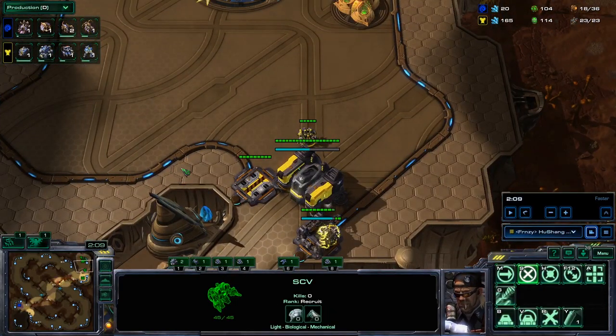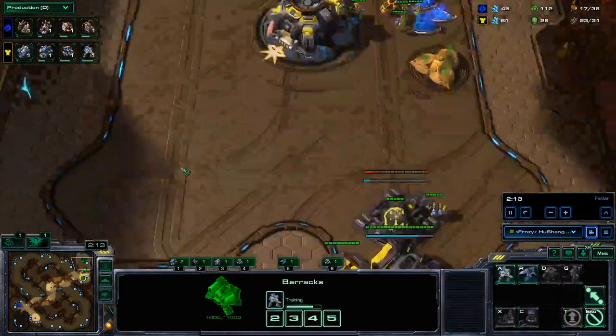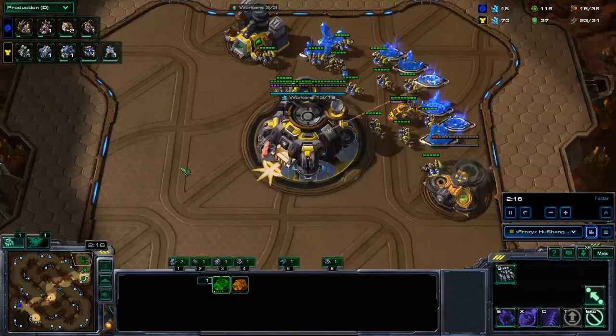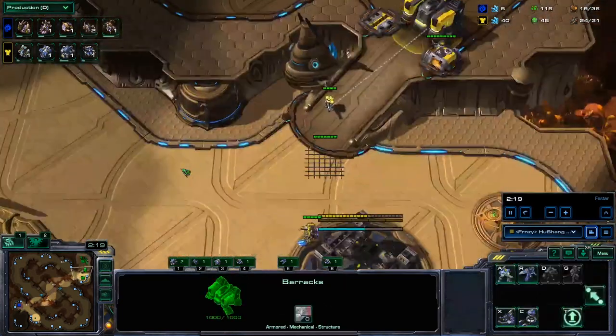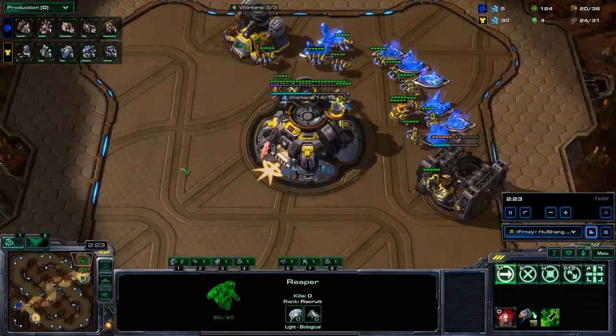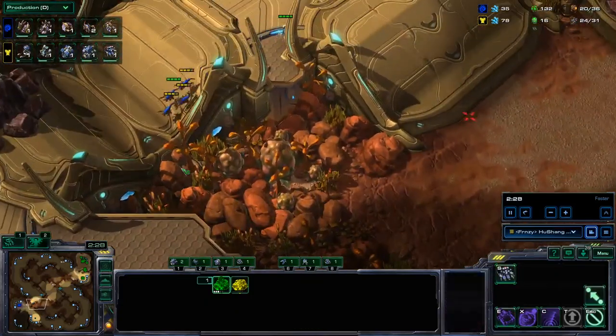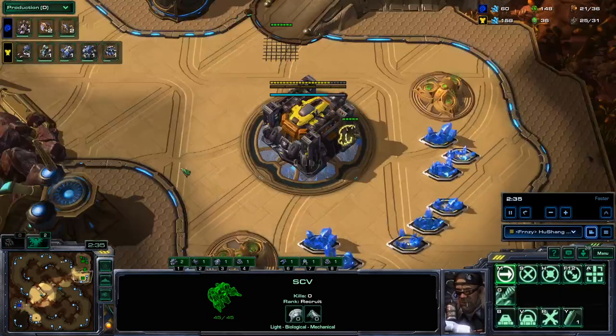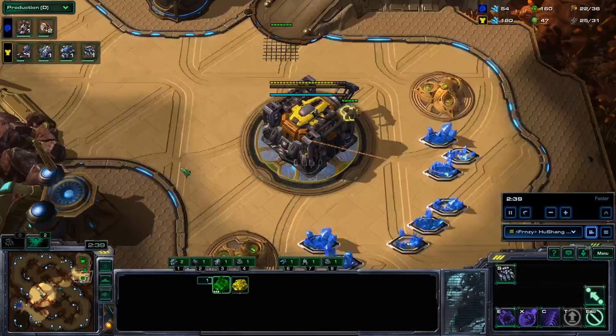We can send that SCV to the third base of the Zerg. This might not be normal at platinum or below, but diamond and up, people are going to be grabbing a very fast third base, so you're going to want to at least try and block that third or just see that it's gone down. In the meantime, we're going to throw down a factory at 23 supply, and the SCV that made your depot is going to go and make a gas geyser at 23 as well. Once your Marine is finished, you're going to throw down a reactor — that's going to be used for Hellions later on. Use the Reaper to keep an eye on the Zerg and make sure they're not cheesing you.